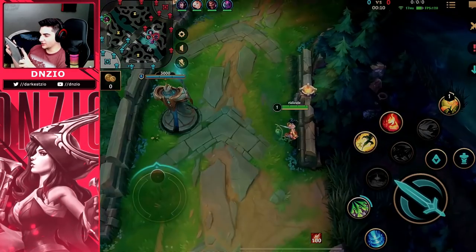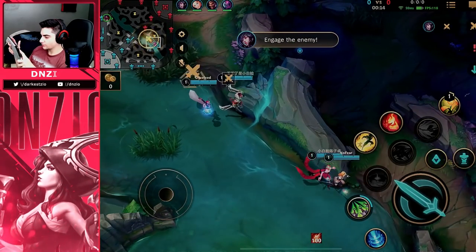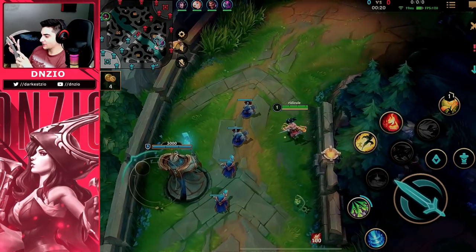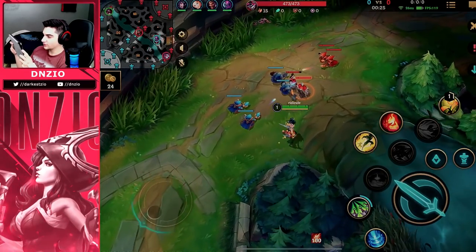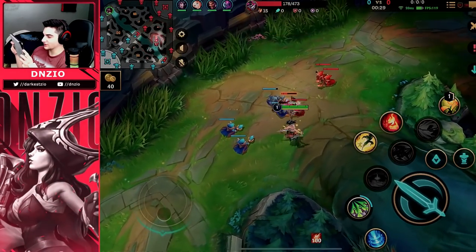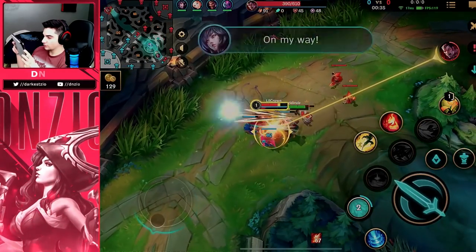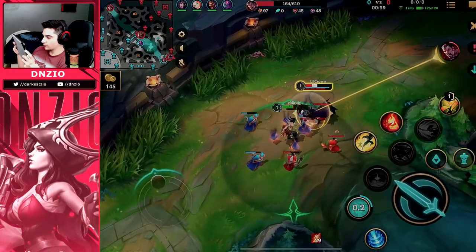Alright guys, we're finally in our game and I was playing Akali. I'm going to talk about what I was thinking in this game. I was up against a Darius, and I actually saw Darius right there — he went into the bush. So since Darius went into the bush, this is the plan: I'm going to CS this first minion and get a skill one off, walk out, hit him again, do it again. As you can see, I walk, I hit it again, but I actually messed up there.